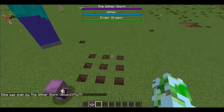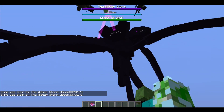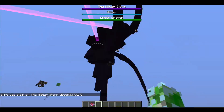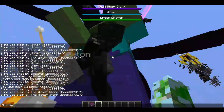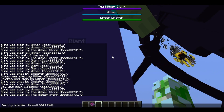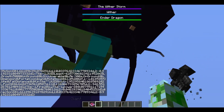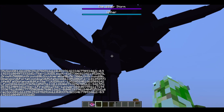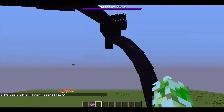The wither storm is right now in its destroyer form. It has five tentacles and three heads and it's kinda small for a wither storm, but it enters its next stage when it gains 50,000 growth points. It enters its devourer stage and it gains its two bigger tentacles.